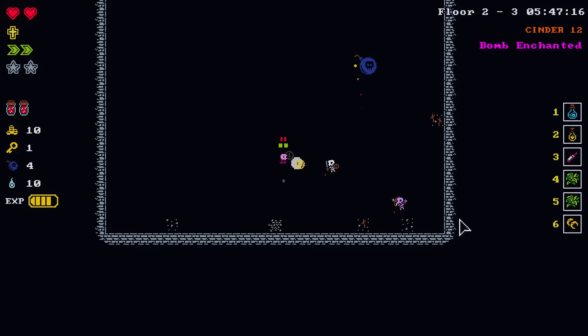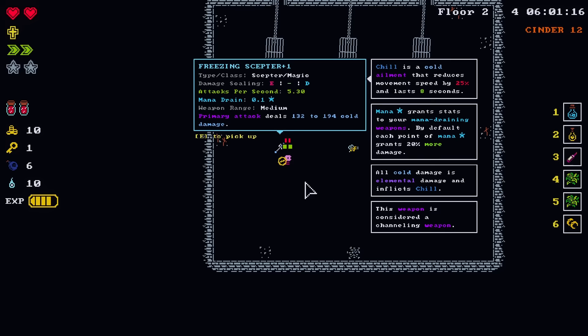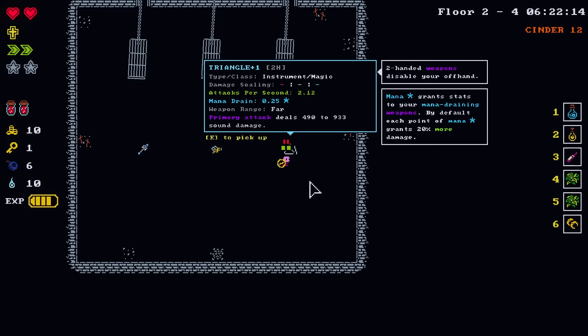Power belt attuned. Oh, weapon — it may only be uncommon, but... So we got a freezing scepter which doesn't scale off dex, which is our primary attribute. The mini bee, which is my mortal nemesis, but it does attack very fast. Oddly enough, the frost scepter attacks faster. But the mini bee can upgrade, and then its upgrade attacks even faster than that. And then a triangle which doesn't scale off anything — it does sound damage.